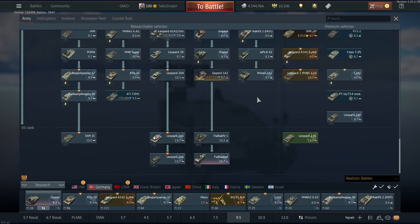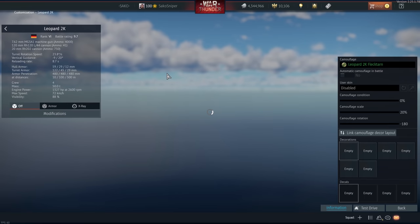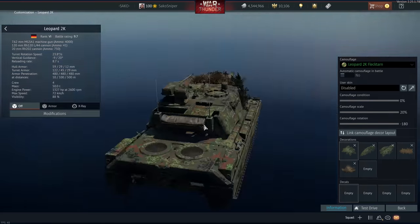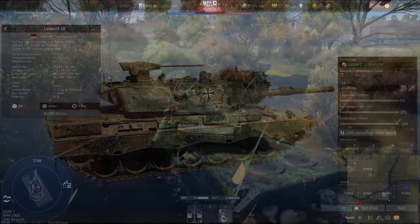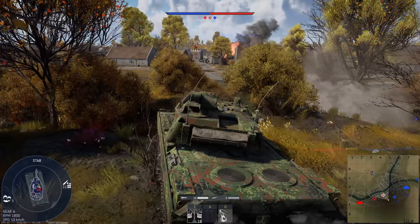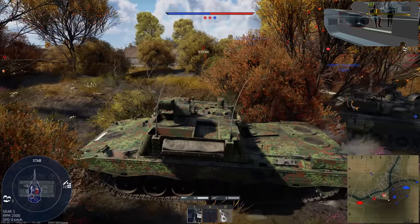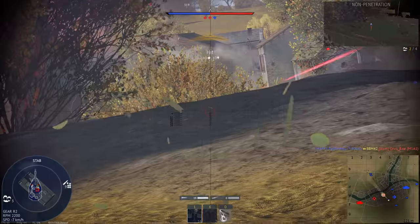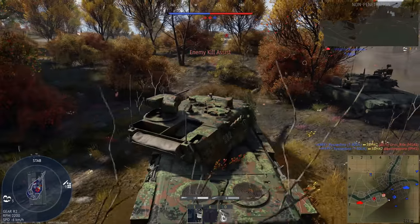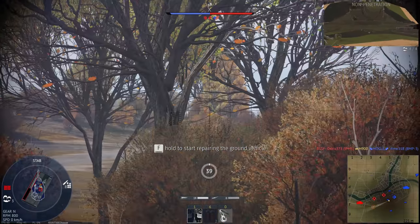Let's get on to the absolute chads themselves — the Leopard series of vehicles. I'm going to start with the Leopard 2K. I spent a small fortune a few years ago and got myself the Flecktarn camo, back when the Leopard 2K and the Leopard 2A4 were the top tier of the German tech tree. Cringe aside, the Leopard 2K is still a fairly decent vehicle — basically kind of a prototype Leopard, similar in feel to the Radkampfwagen 90.